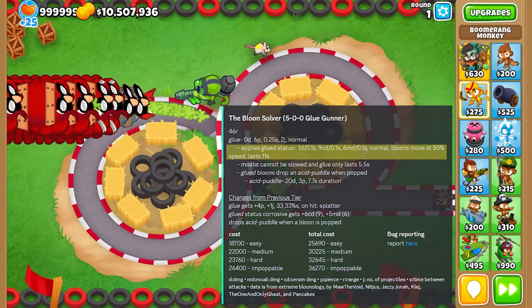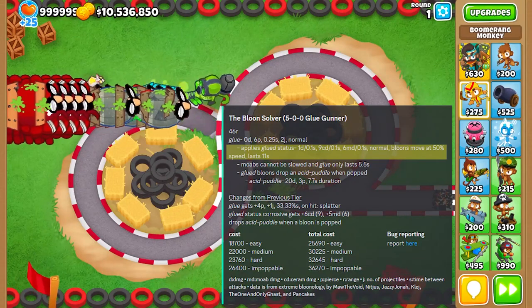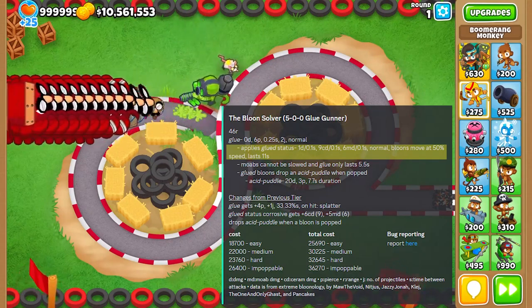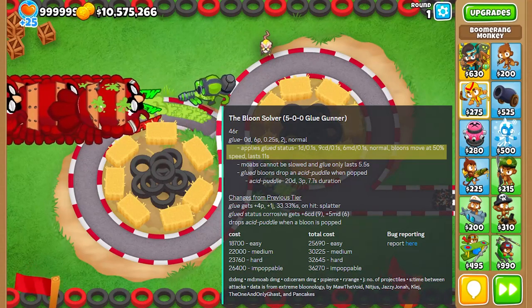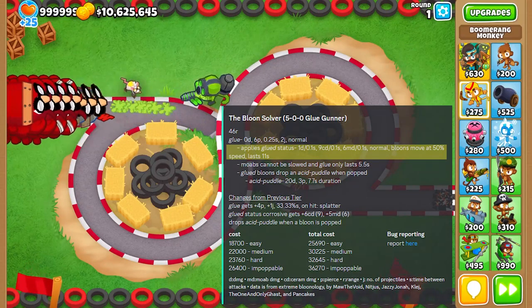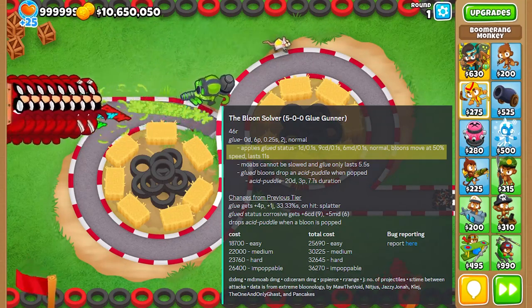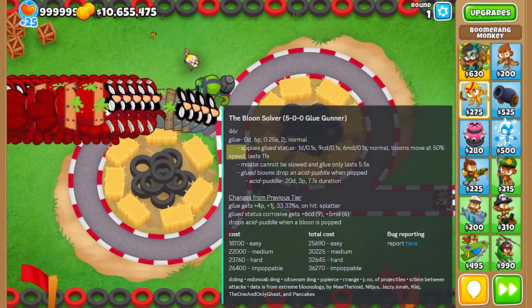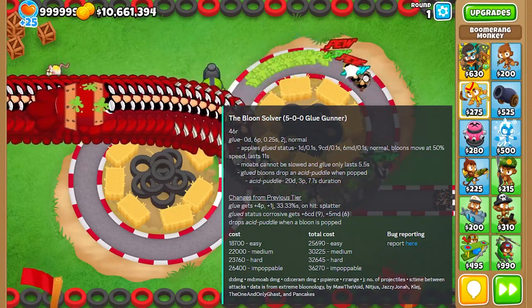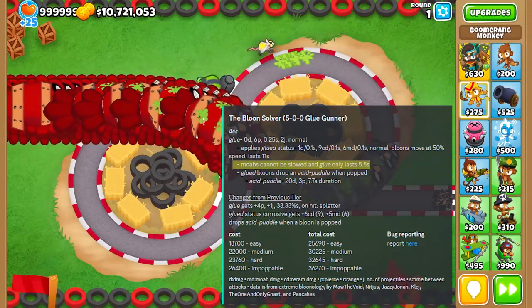As you can see on screen, it deals with BFBs and fortified BFBs quite quickly — because it deals 6 damage every 0.1 seconds, so 60 damage every second. And yes, that is a lot of damage. Of course, bloons also move at 50% speed and it lasts for 11 seconds. Keep in mind, it doesn't affect MOAB-class bloons — it just affects normal bloons. But it doesn't really matter considering how fast super ceramics are getting popped. Even though the glue lasts 11 seconds on normal bloons, it only lasts 5.5 seconds on MOAB-class bloons.